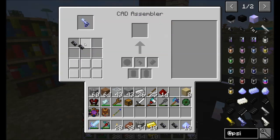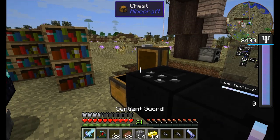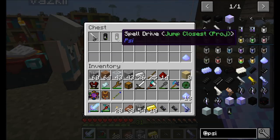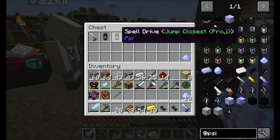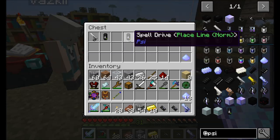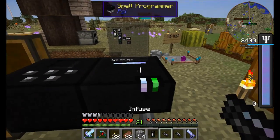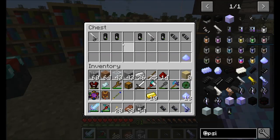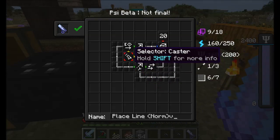Somebody who's way better at making spells than I am has prepared some spells. There are some spells over here in this chest. Which one should I try first? Let's try place line — I don't think I've shown it already. Place block sequence — the position is vector raycast, vector subtract.